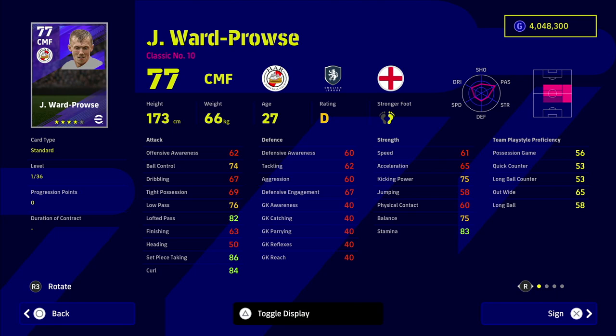I've got this guy on my Xbox profile lads, and I have some clips recorded at the end of this video as well. Check out his basic card — he's a classic number 10 CMF, he's got AI playing styles: Long Ball Expert, Early Crosser, and Long Ranger. Look at his player skills: one touch pass, true pass, weighted pass, pinpoint crossing, and low lofted pass. He's also got 83 stamina, 86 set piece, 84 curl and 82 lofted pass straight off the rip.